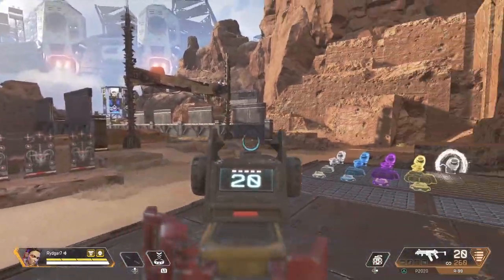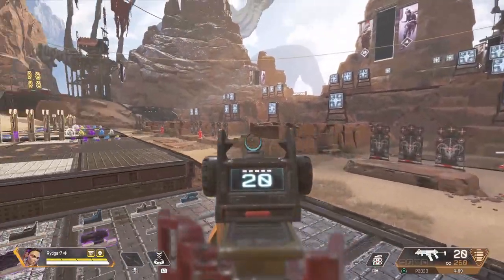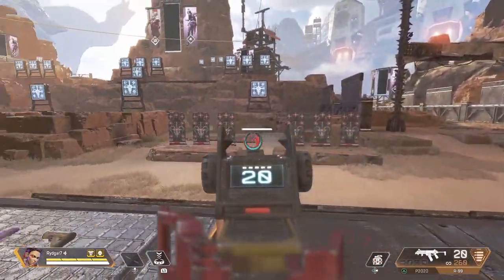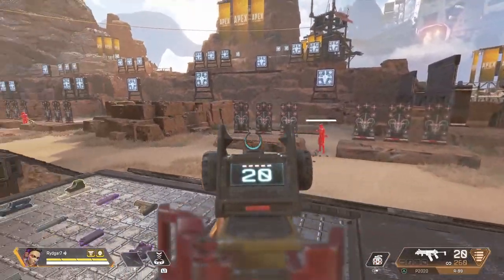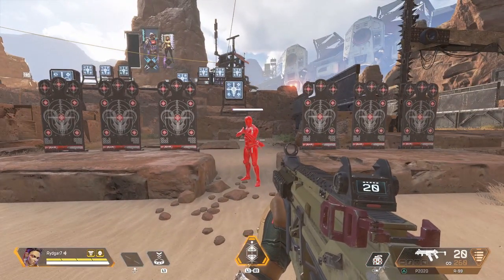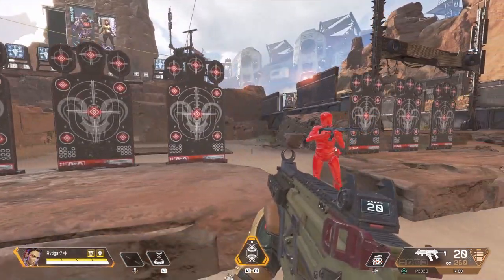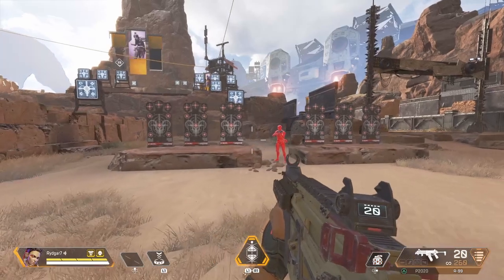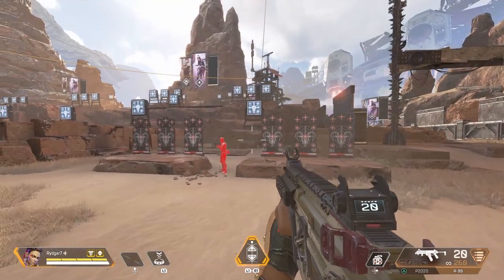Now testing how target compensation works on the controller. Basically, if you slow this down, you'll see that as soon as my crosshair gets in the vicinity of the dummy, the controller sensitivity automatically goes down — just a touch, just a hair. Some people describe it as a stickiness. And then this is the part where most people think the controller is insane: this is the target compensation at work, where it basically pulls your character's view ever so slightly towards the target when you pass by them.